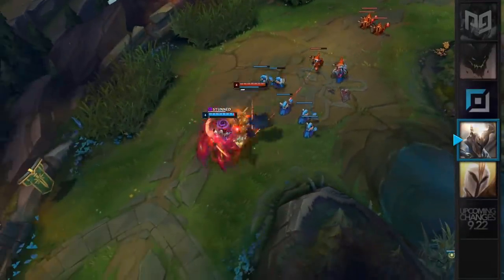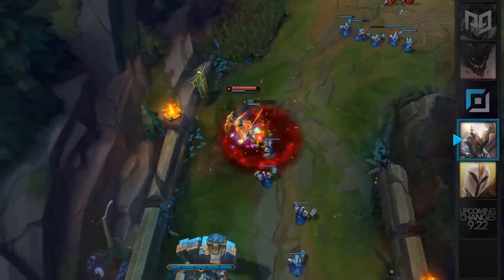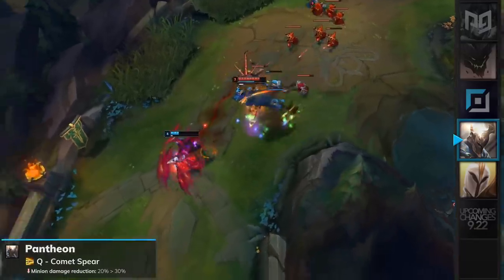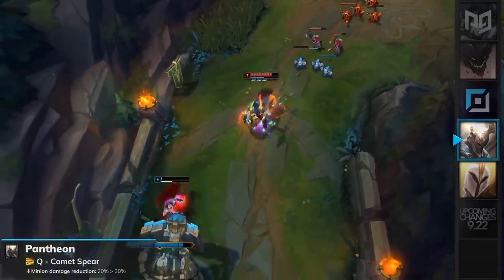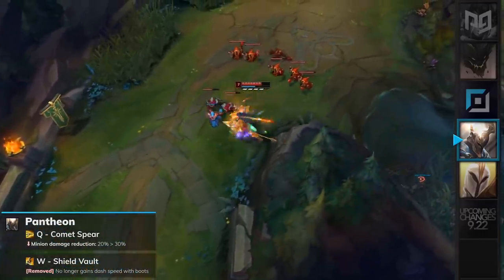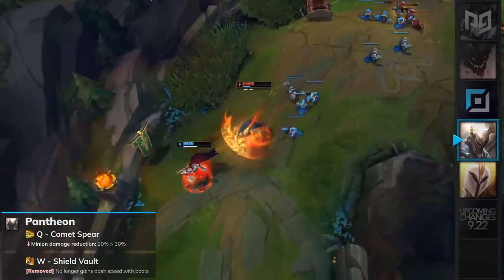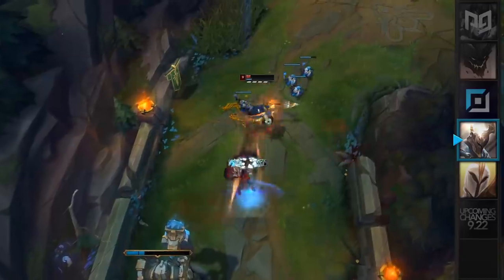Pantheon has also been one of the strongest picks in the top lane, holding a 98% ban rate in competitive play. For patch 9.22, he will receive a few small nerfs. His Q, Comet Spear, will have its minion damage reduction increased from 20% to 30%. His W, Shield Vault, will no longer gain dash speed once you purchase boots. These nerfs are really, really small and will not affect his stance in the meta whatsoever. As a result, Pantheon will likely remain at the top of the tier list and be a must-pick or ban champion in competitive play.